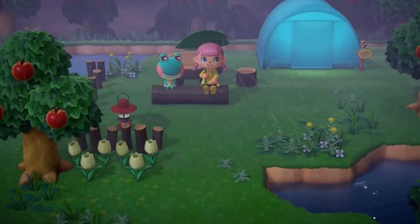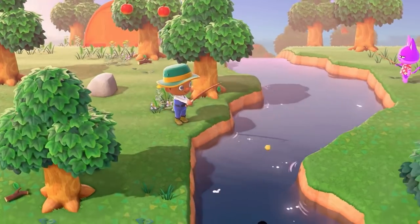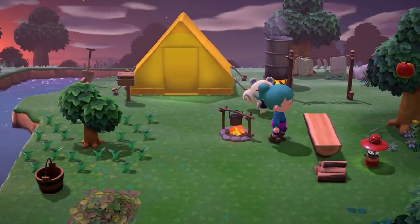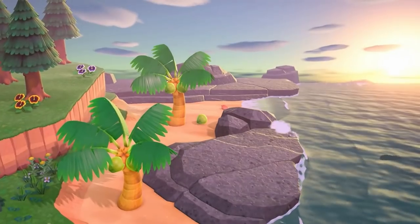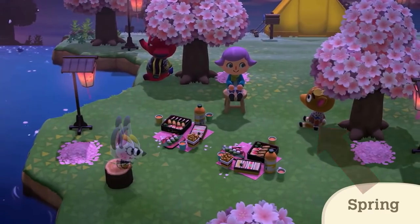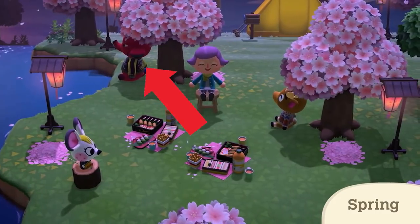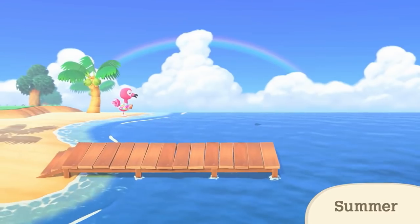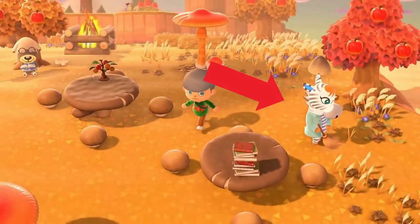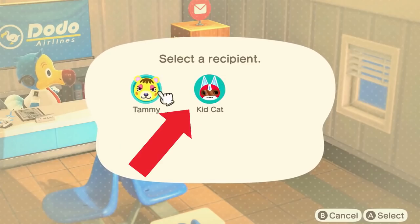Let's go over every villager shown off in the trailer, whether previously confirmed or not. In order, we see Bunny, Lily, Bob, Marshall, Bella, Eric, what I believe to be a brand new elephant — our first new villager shown off in trailers. Back to the list: Flora, Flip, Wendy, Roald, Olivia, June, Shep, Savannah, Hans, Cherry, Buck, Tammy, and my favorite villager KidCat is confirmed — yes!